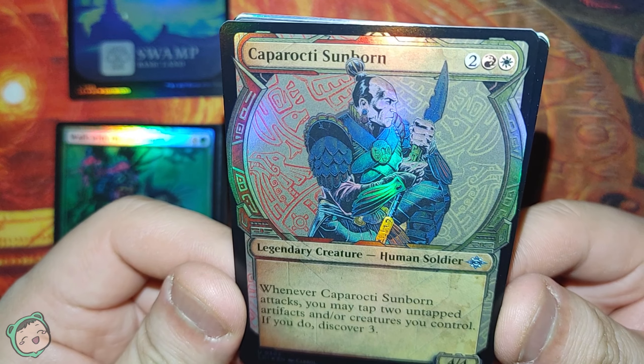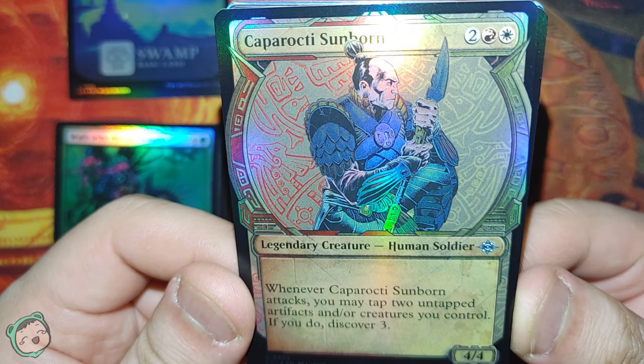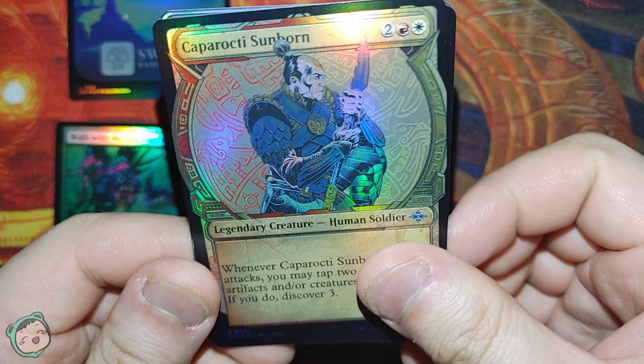This one is actually an uncommon - alternate art Caporacti Sunborn, two red-white. Whenever this attacks, you may tap two untapped artifacts and/or creatures you control. If you do, Discover three.